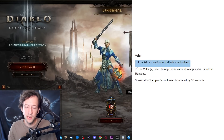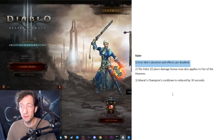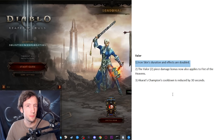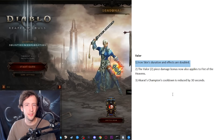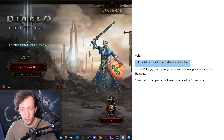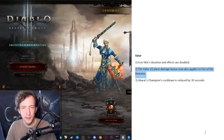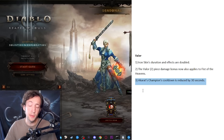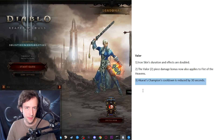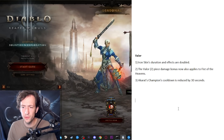Then the Valor set definitely needs some toughness. I have an Iron Skin effect here where Iron Skin duration and effects are doubled, giving about 75% damage reduction. The duration would make it almost permanent. If you use Iron Skin with the Flash rune you get extra movement speed — doubled here — which would be great for the Fist of the Heavens speed farming build. I also want to apply the two-piece damage bonus to Fist of the Heavens as well, since right now it only buffs Heaven's Fury. And Akkarat's Champion cooldown reduced by 30 seconds to help achieve near-permanent uptime.